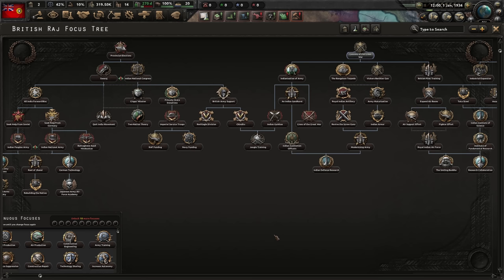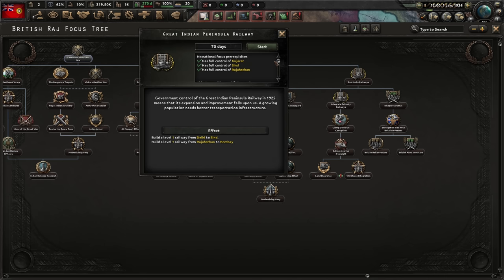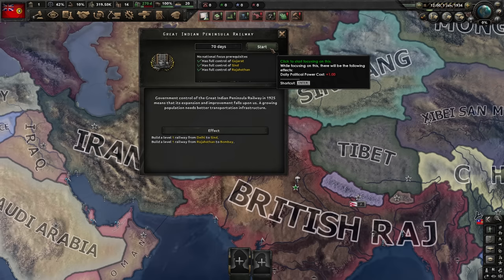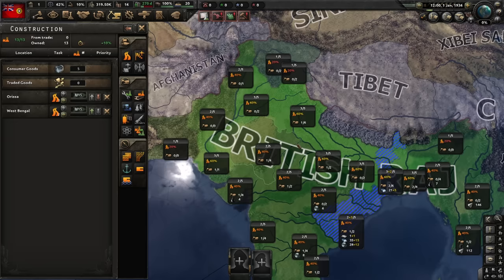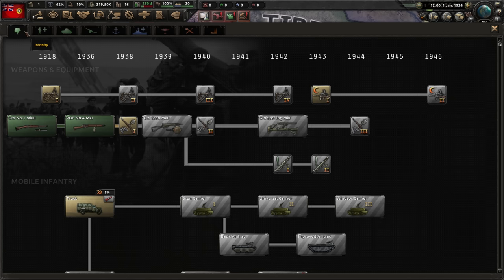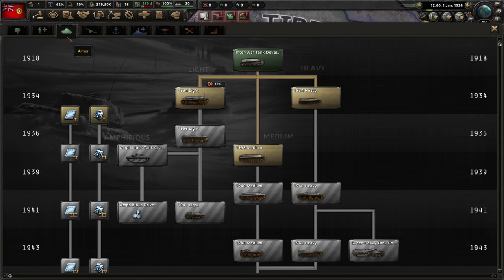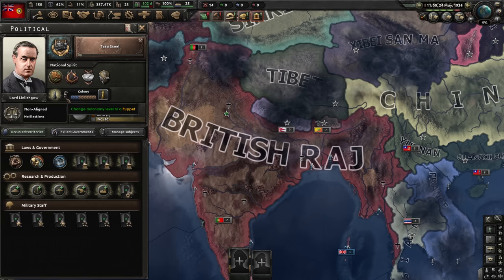I'm gonna start by getting rid of the entire army — it doesn't matter. The focus tree is all right but like most of the Together for Victory focus trees it's small, plus half the stuff is locked behind world tension. Let's grab railways and then down into the industry tree — extra research slot, military factories, convoys. I'll start by building infrastructure in my steel-producing provinces; I'm not gonna fall for the trap of building in Burma because we will lose Burma more or less.